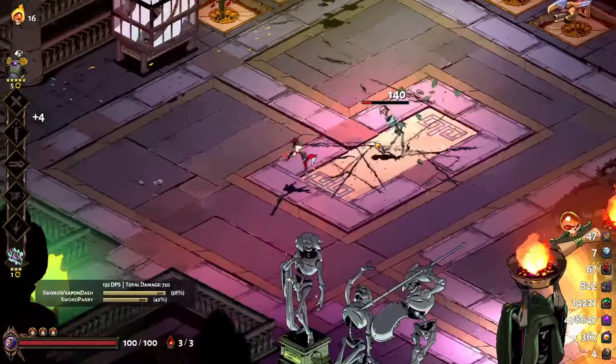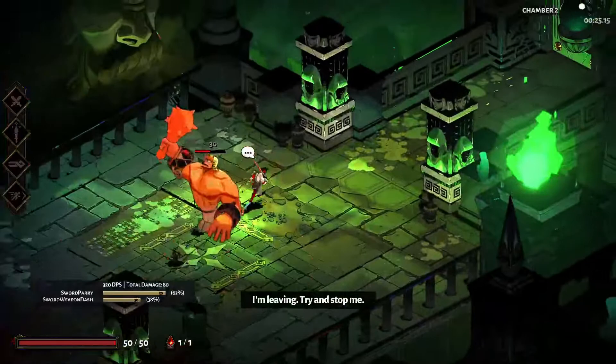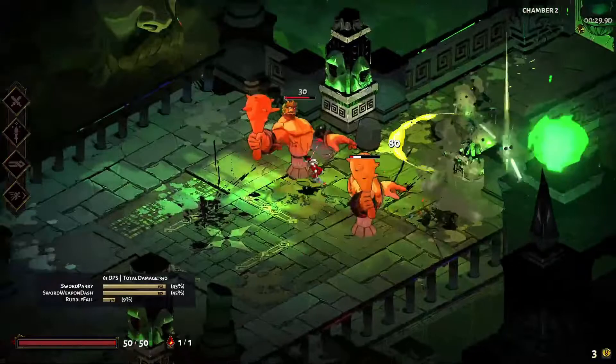There's a substantial difference, right? Doing dash strike, dash strike special, and then repeating is sword's best damage rotation. Dash strikes are always solid in the DPS department, and also allow you to easily maneuver behind or away from foes to gain the upper hand.